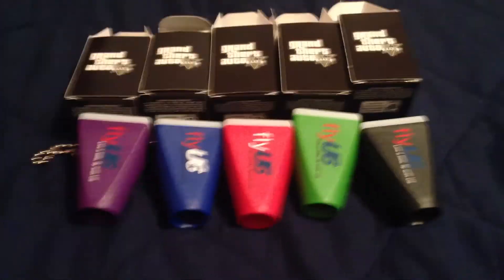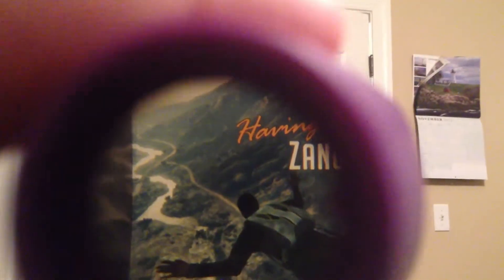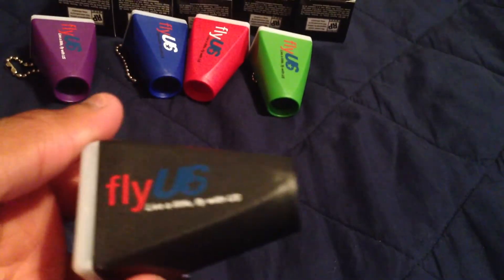Okay, I'm back, and here they all are. Let's see if I can get it so you can see all of them — I think you've already seen that one. Here's the purple one, here's the red one — pretty cool — green, and the black one. They're all basically all the same, just a little keychain with Rockstar on it and Fly US. Pretty cool little things.